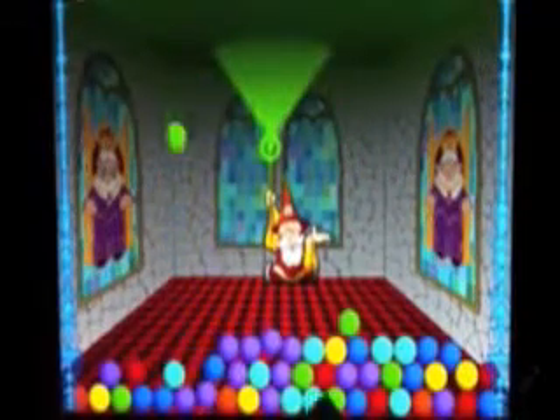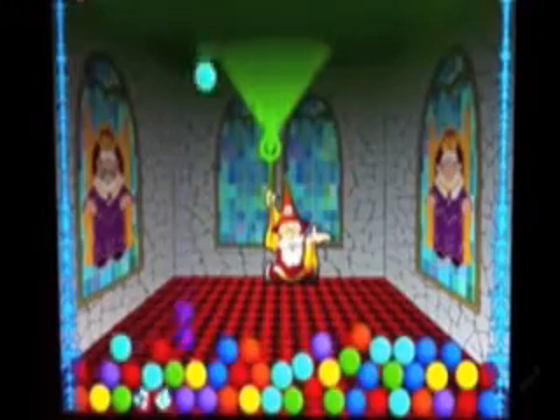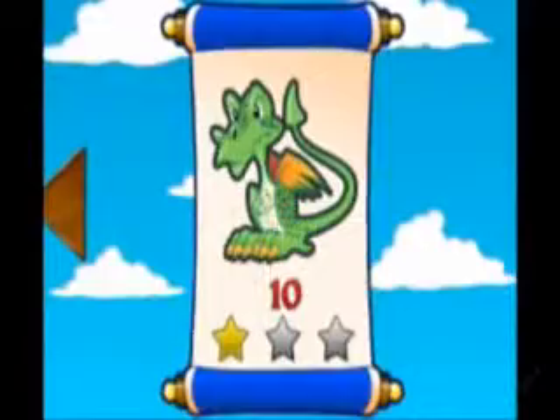The player enters the castle to find that the friendly wizard has cast a spell and colored magic balls are raining down from the ceiling. Players match and remove balls by touching groups of two or more balls of the same color and try to prevent the room from filling up with balls in each three-minute round.